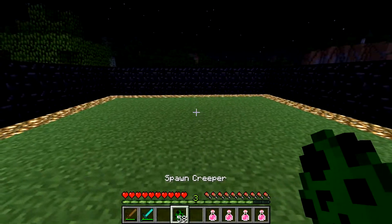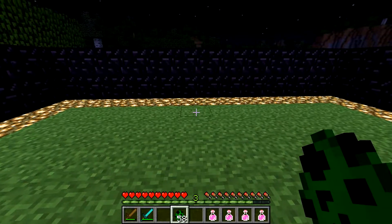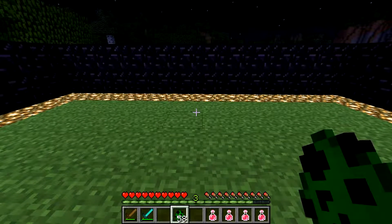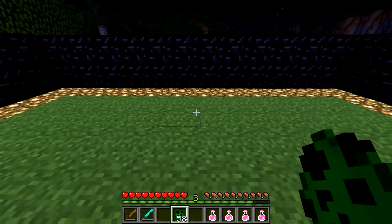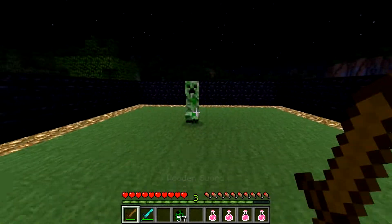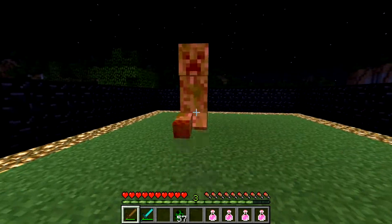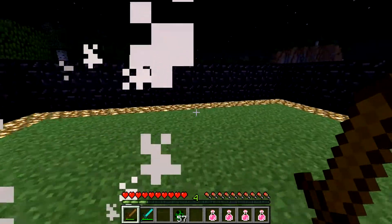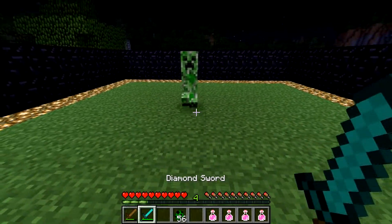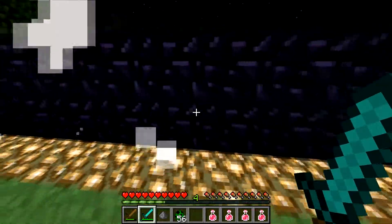Let's do the creeper now. Creepers have 20 hit points also. The problem is they explode. If anyone knows why I used obsidian, it's because it will survive an explosion by a creeper and I won't have to rebuild the wall. Creepers, you have to get away from or they'll blow up. Attack, hit, back away. After you get two hits, you can charge them, because four hits with a wooden sword kill them. And the diamond sword takes three, but if you do it fast enough, you can get them.